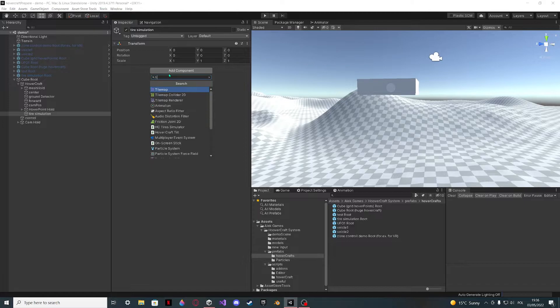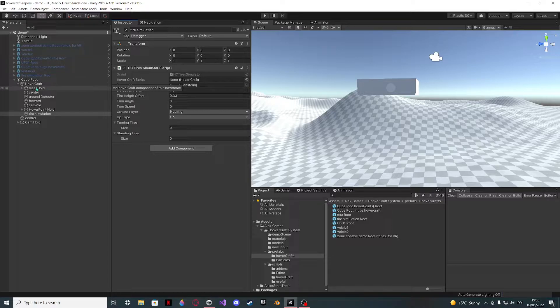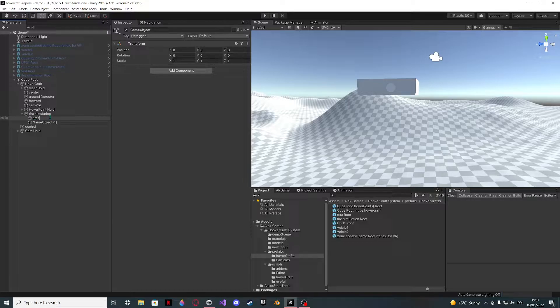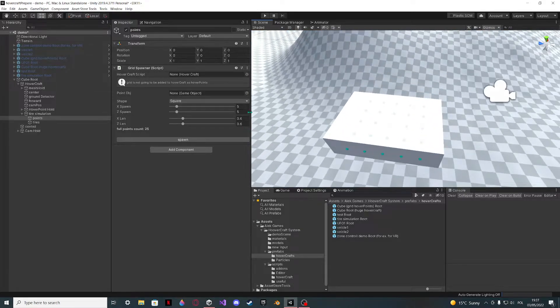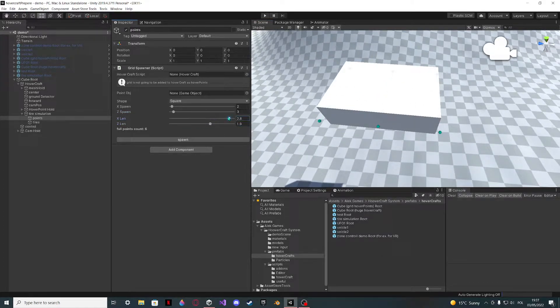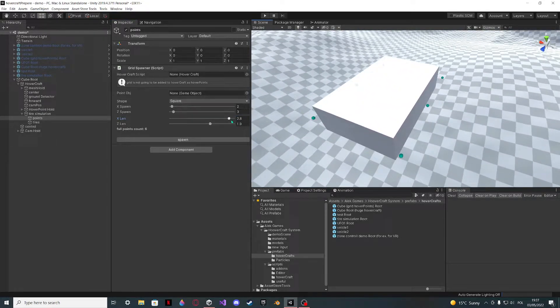Now let's add AHC, which is the hovercraft tire simulator. We have to reference some stuff in it. Set the count to 4. The detection height and tire height offset — I don't know what the tire will be yet. Now let's create two empty game objects: one will be 'tires' and the other will be 'points'. The points are just the points that the tires will be referencing to raise from. Add the grid spawner and set this to 2x2 to make a square. This is the 100% accurate visual representation of how it will look because it uses the very same algorithm to place these points.